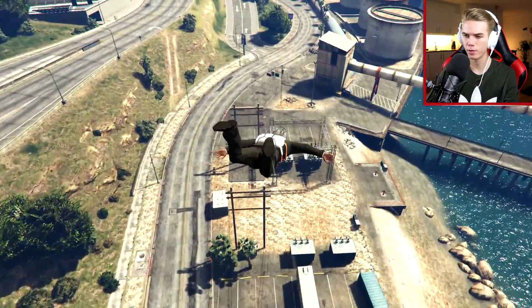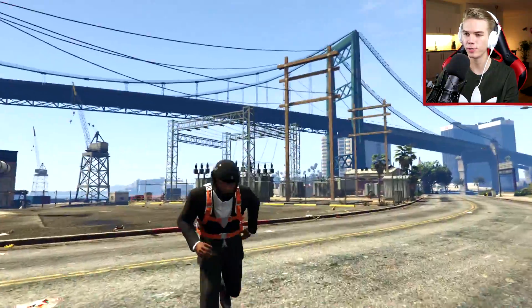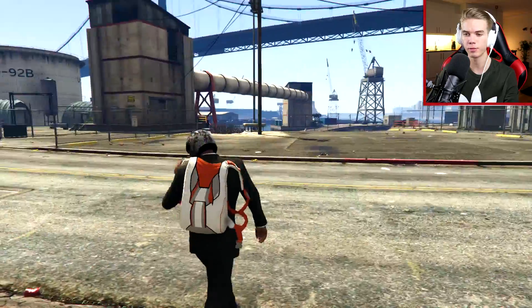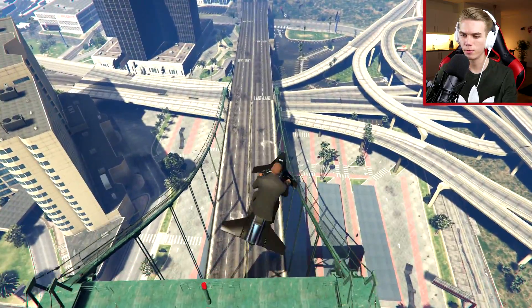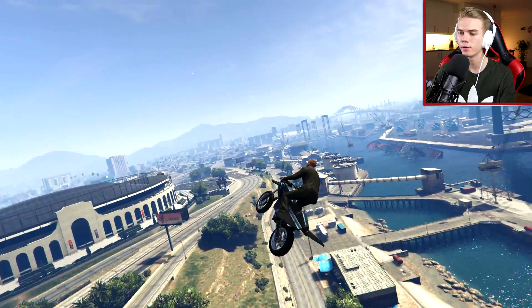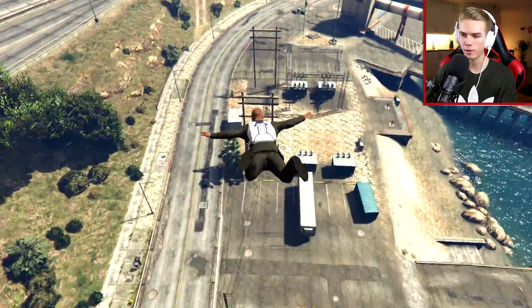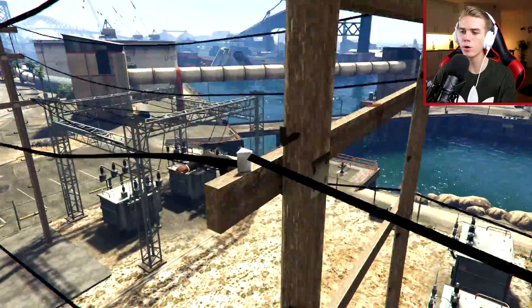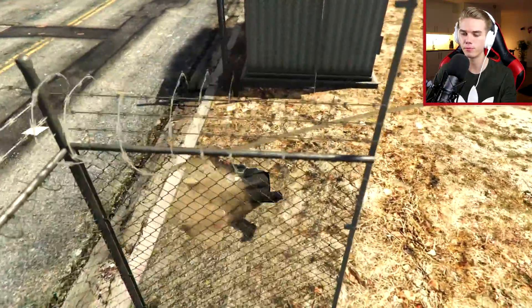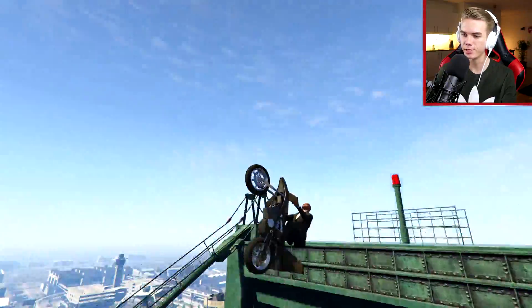Jump off, go down. Well we hit that stunt, but we need to hit the tiny little one on top. A beautiful turn, then dip down, go through here. Let's jump off. We made it through, but not with our parachute. Last attempt was insanely close — we just hit the little edge. So let's see if we can do it again this time and actually land the stunt.